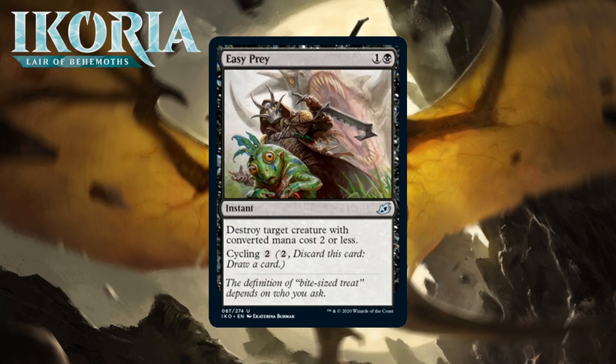Next up it's Easy Prey, which for one generic and a black is an uncommon instant. It destroys target creature with converted mana cost two or less, and has cycling for two. This is a good use of cycling. Without cycling, this is probably like a D — it kills stuff at instant speed but is super narrow, only destroying things with a converted mana cost of two or less. You can use it in response to your opponent mutating onto a small creature, but that often won't accomplish a ton. Adding cycling is definitely relevant because this often won't have targets. Most decks will likely have three to six things that die from this, and that's probably enough for this to be a C- thanks to cycling.